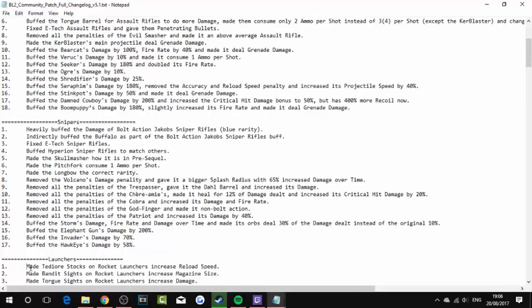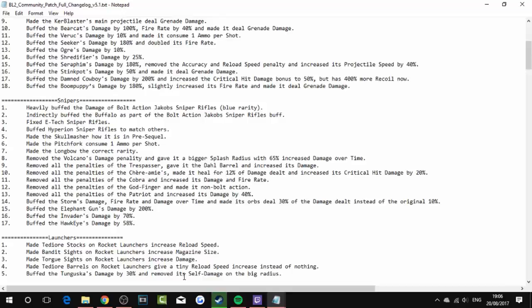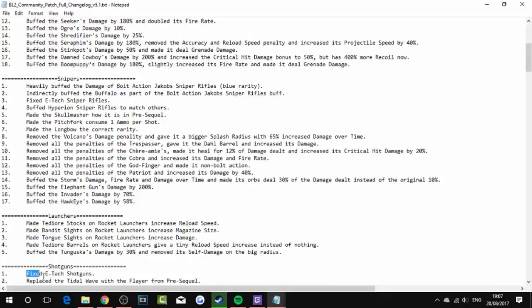Rocket launchers: made Dahl sights on rocket launchers increase reload speed, bandit sights increase magazine size, and Torgue sights increase damage. Made Dahl barrels on rocket launchers give a tiny reload speed increase instead of nothing. Buffed the Tunguska's damage by 30% and removed its self-damage on the blast radius — thank god.